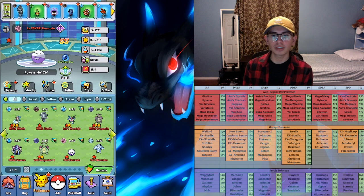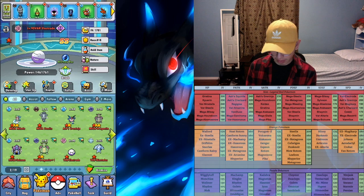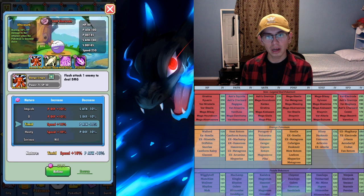Another important thing for assist Pokemon is to make sure they have the right natures. If I'm using Electrode and he's fast, I want to make sure that I give him a nature that gives plus speed. It doesn't matter what stat it takes away because you're only using it for assist, so you want to heighten that stat as much as possible — I gave it plus 10% speed.